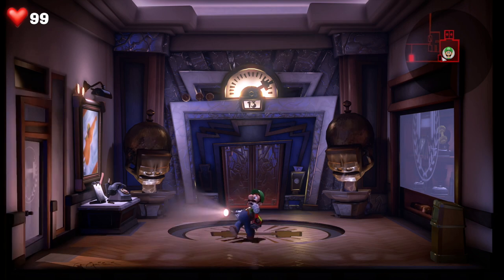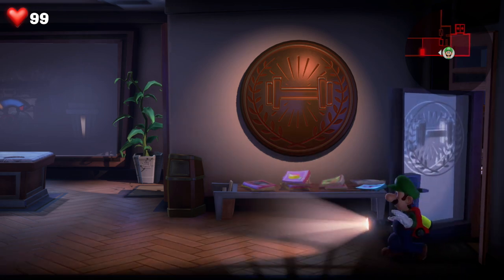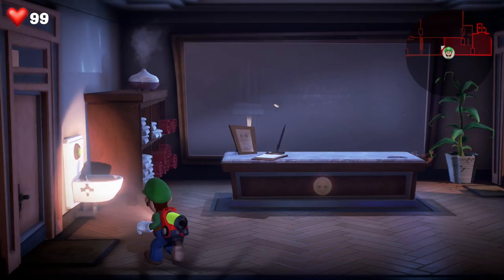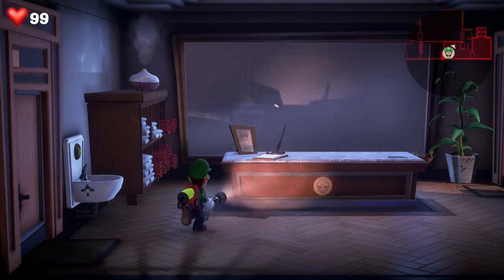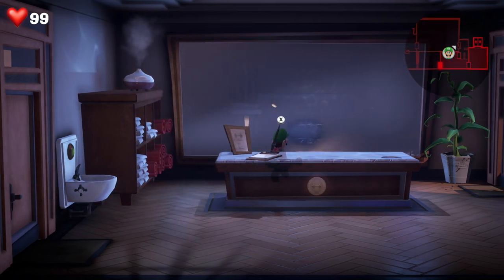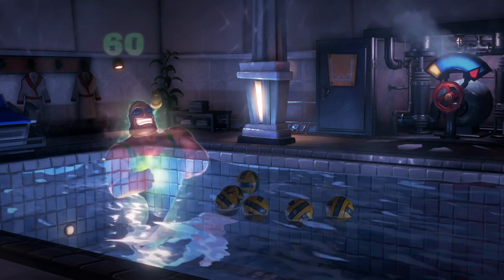We're on level 13 of the fitness center, two levels away from completing the game. Head on through to the next room — this is where the action begins. Head over to the door; you can take a drink from the water fountain first. If you press X at the door it shows we need a key, and then a volleyball gets smashed into the glass window. Investigate by pressing X and you can see the swimmer ghost — he's just there bouncing a volleyball between his pecs.